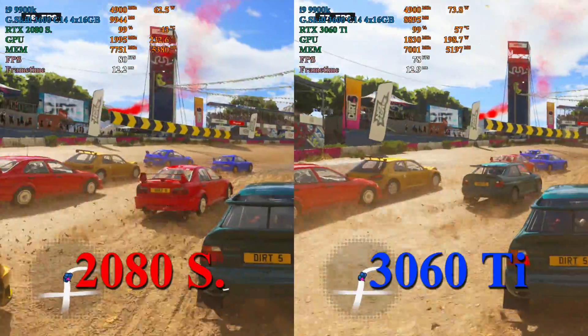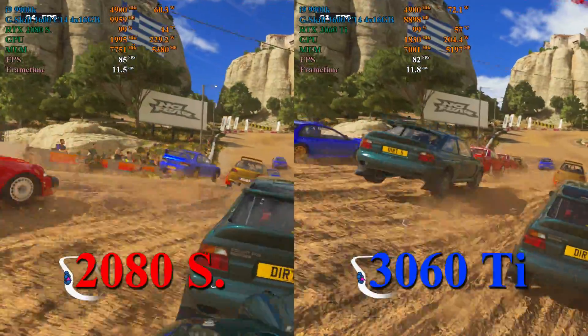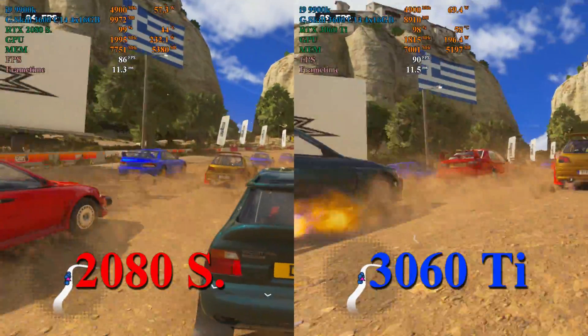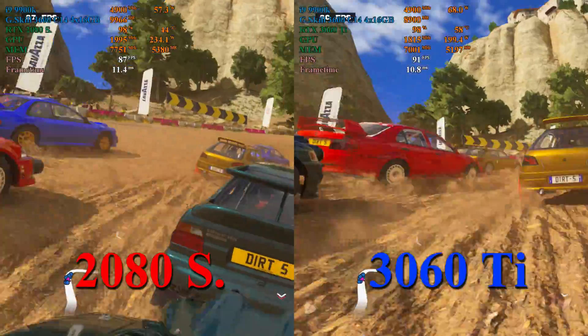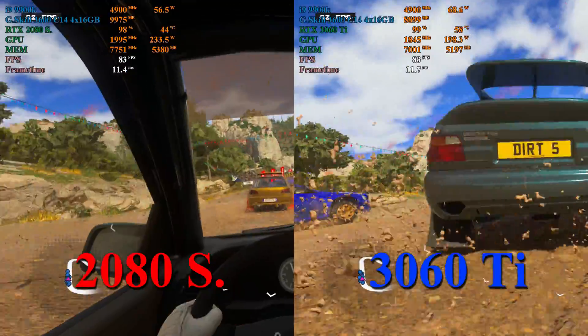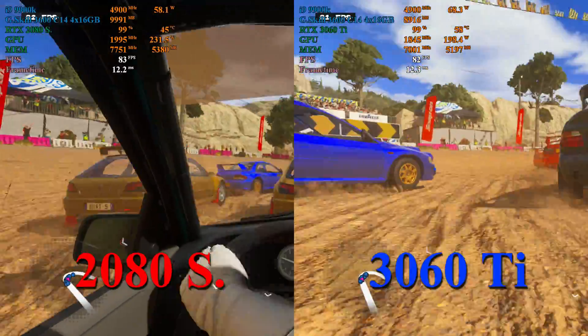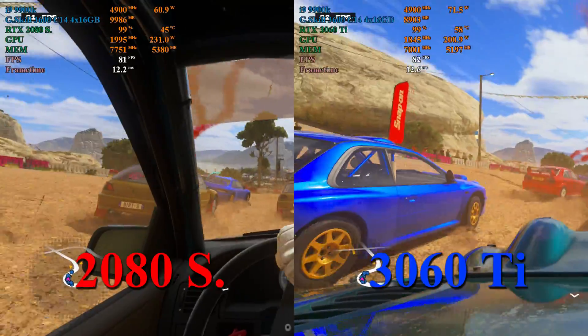Here in Dirt 5 we're not seeing a huge difference between the 2080 Super and the 3060 Ti. During the section near the beginning of the track, the 3060 Ti basically matches the 2080 Super. After the first couple of corners, the lead shifts to the 2080 Super, anywhere from 1 to 6 frames per second, usually in the 1 to 3 FPS range.